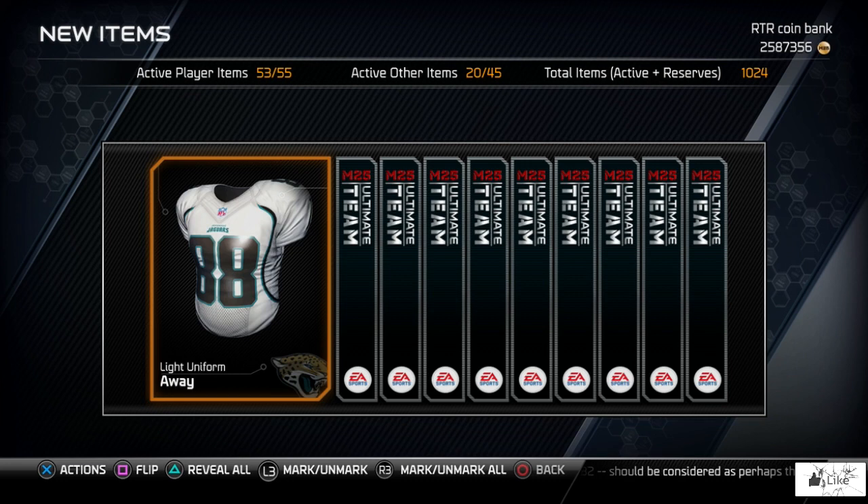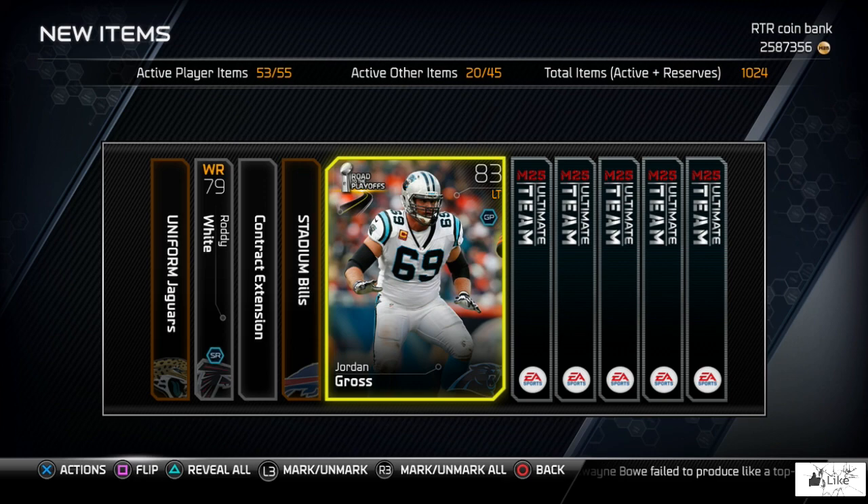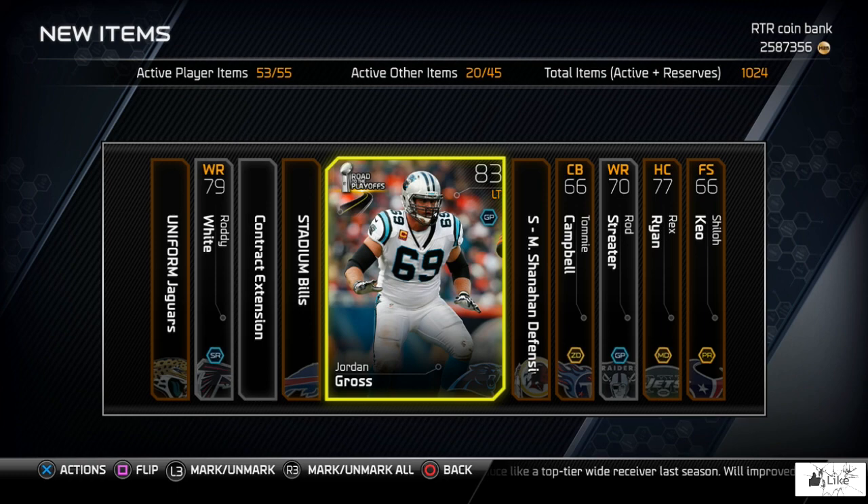I'm hoping to at least get some of these elite cards that are out right now — the normal sets of elites we have every week. The free agents this week include 92 Phil Costa, 94 Willie Young, 94 Chris Williams, 95 Red Bryant. We end up pulling Jordan Gross, and we have a 99 Tracy Porter capping off the free agent cards this week.